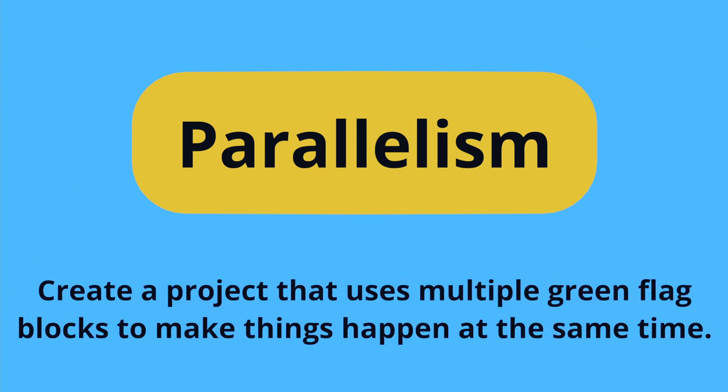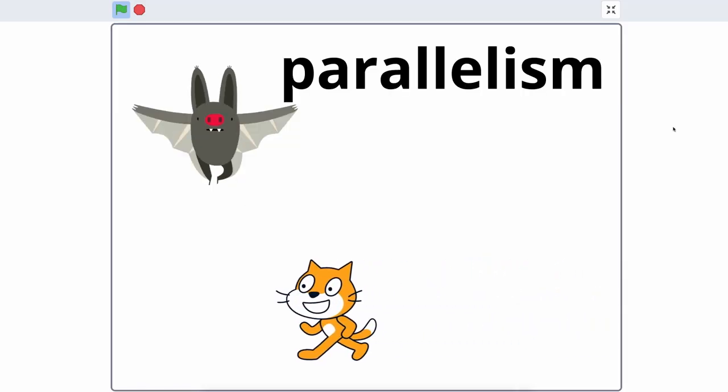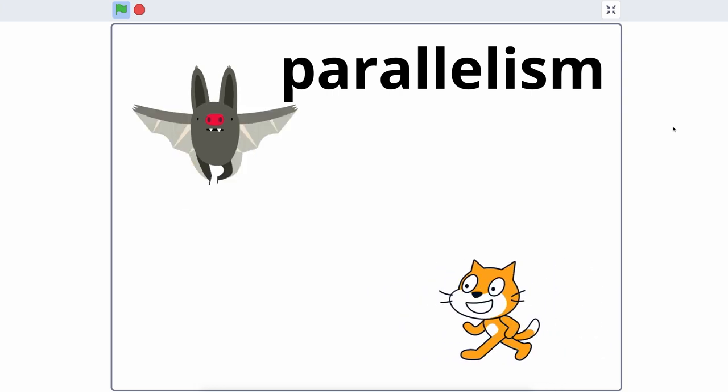Your prompt is to create a project that uses multiple green flag blocks to make things happen at the same time. In this project, you'll explore parallelism — making two or more things happen at the same time.